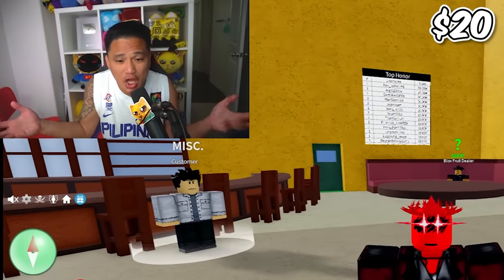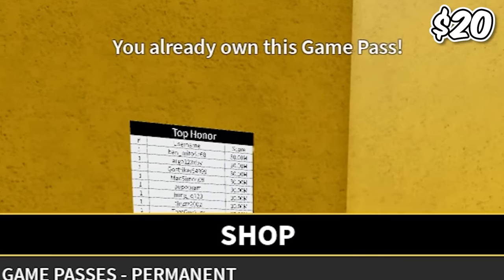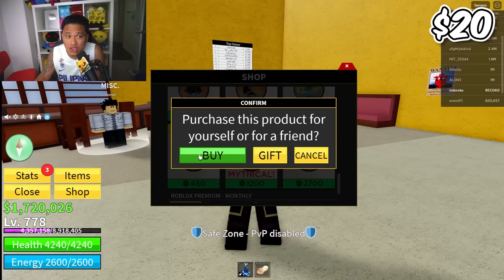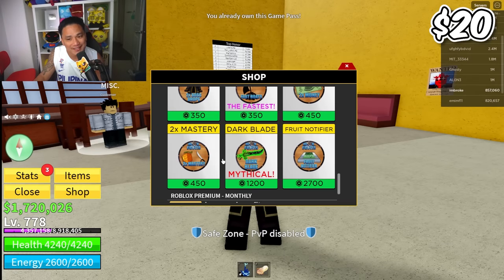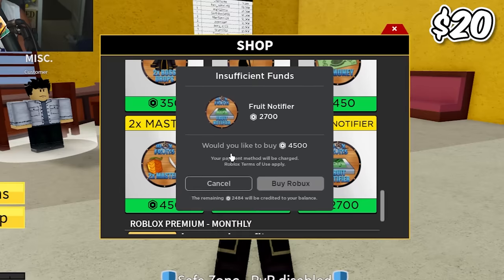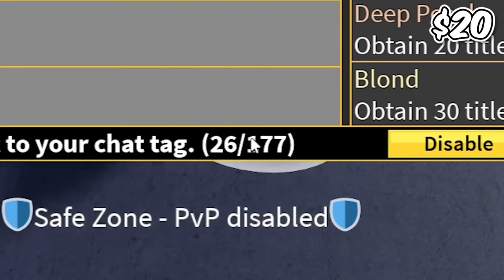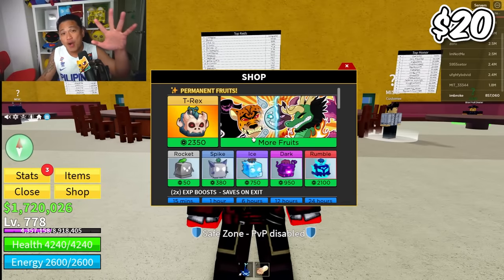Before we go to the treasure, let's check out the game passes because the game pass could make or break this account. For twenty dollars, we need something. It has drop chance at 350, a fast boat, and times two mastery. It doesn't have dark blade or fruit notifier. It only has 26 titles so this account is not doing much.